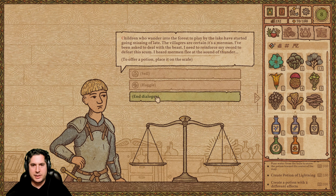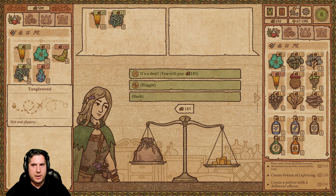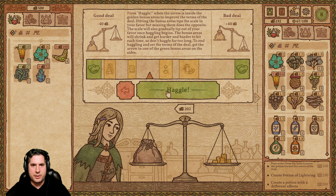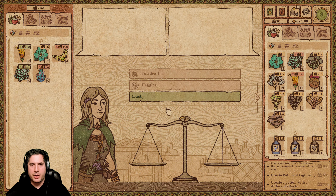A merchant stops by — I need herbs. What's this hairy banana? That's expensive, I don't want that. These others are inexpensive today, I'll take some. Tangleweed — I'll take a couple of those. I'm spending a lot of money here, let me renegotiate some of this. In the end I pay 202 gold — too much, but fine.